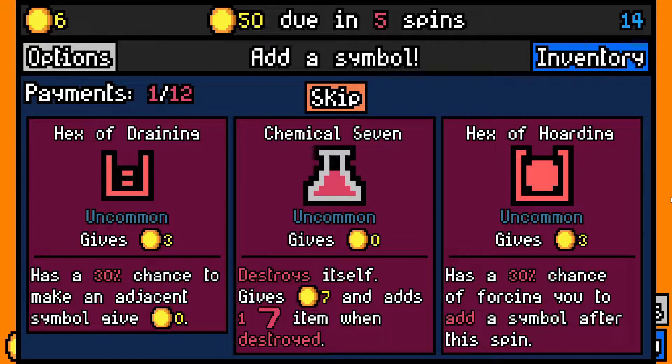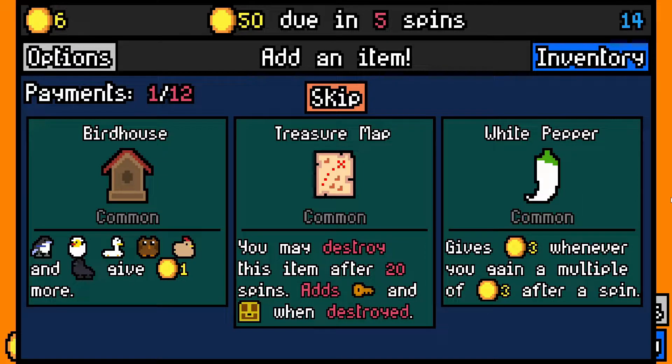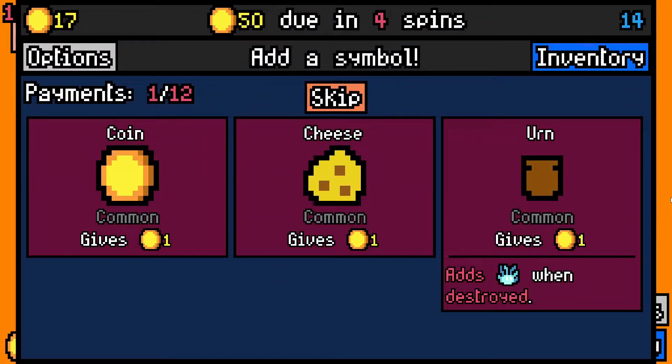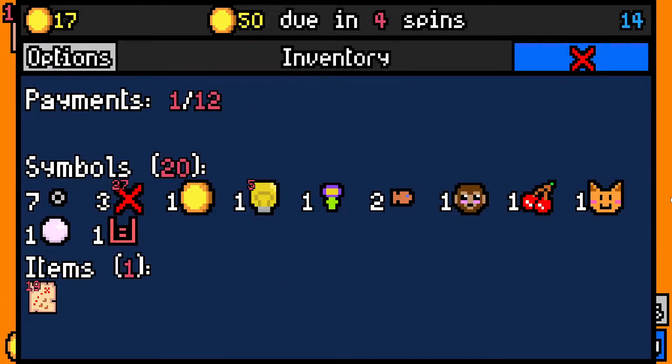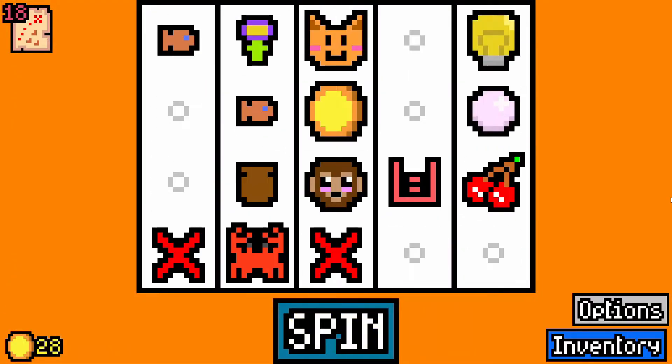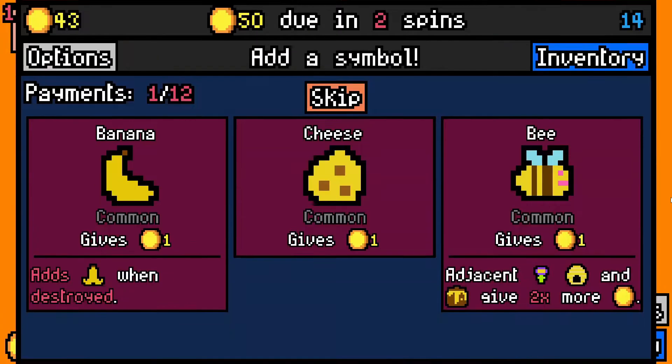Let's pay a rent. Chemical 7 is okay. Hex of Draining isn't too bad because at least that gives me three, so I'll take that. None of those help me, so I'm going to take the treasure map and try and get some income going. I don't have a monkey so no cheese. I'll take an urn because that can at least help me later on if I get something half decent. We'll take a crab.